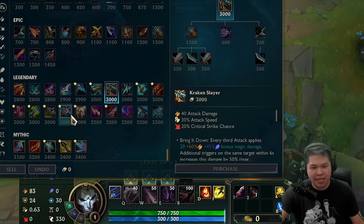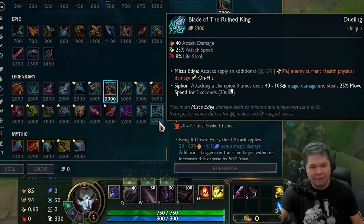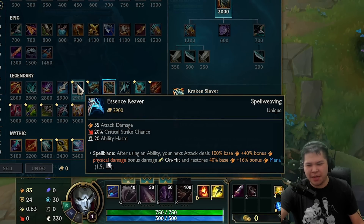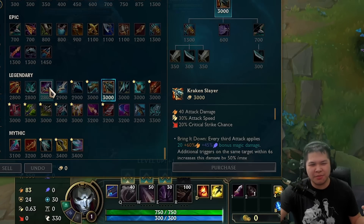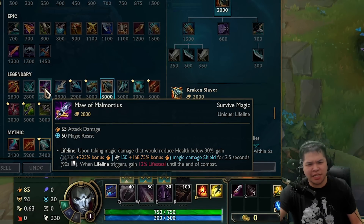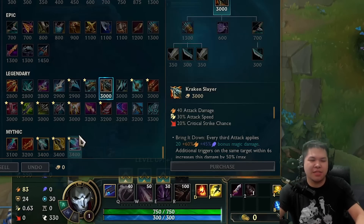RFC doesn't have one and Static Shift is AP scaling, so I was thinking maybe Essence, but that's old news. We're going to go with something new. Wait - Maw is insane on Jhin. This is old Maw but it's actually insane on Jhin because you get so much AD.